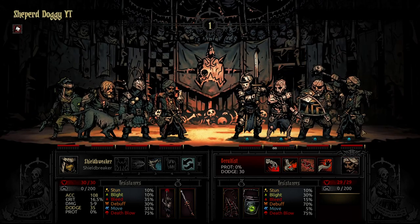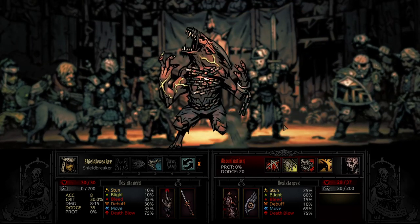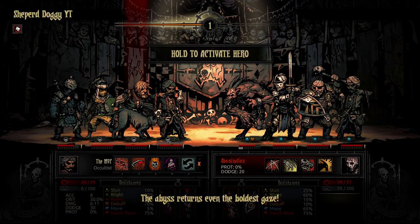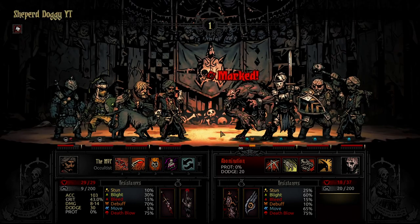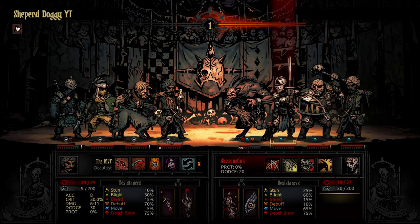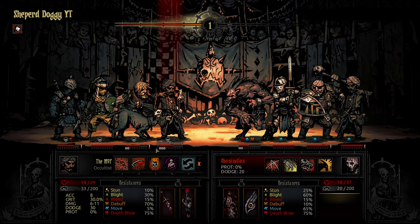We are going to be doing an Occultist Mark team with a Shieldbreaker — no Arbalest, no Crusader, no Abomination. I'm going to start off by going for a weird play to expose that Abomination. Usually the best play would be to pull the Occultist, or push him back. But I had an idea I wanted to go for. I do get slammed to the back, but it's okay because now we can go for the Sacrificial Stab. Sadly no crit with 43% crit chance.